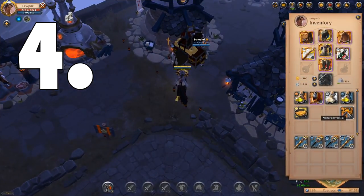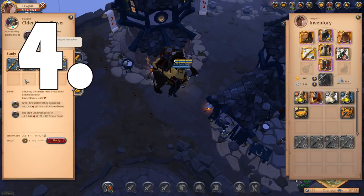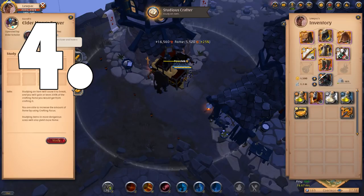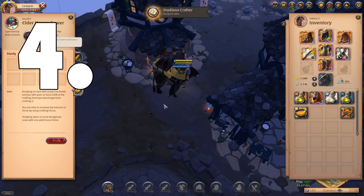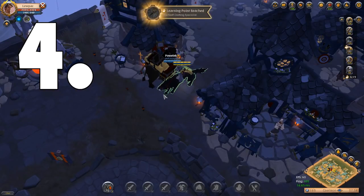Tip number four is for crafters: when making cheaper items for leveling up, rather than selling them for a small amount of silver or salvaging them for a few resources, remember to study those items. This destroys the crafted items but grants you double the fame it costs to make them. This lets you power-level your crafting much quicker, and you wouldn't have made much silver selling those items anyway — it especially helps in the earlier levels when you're trying to reach the next tier to stay self-sufficient.